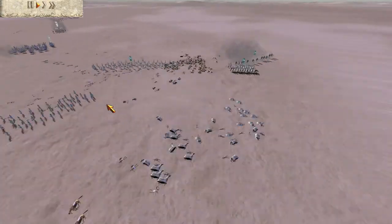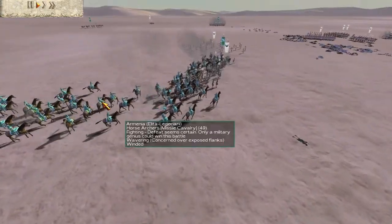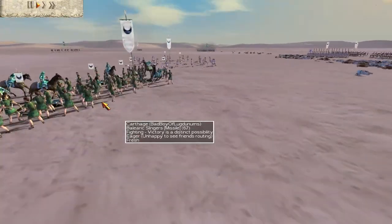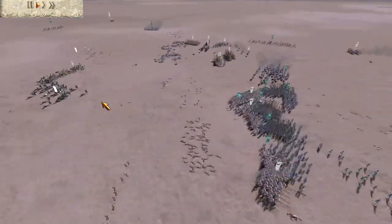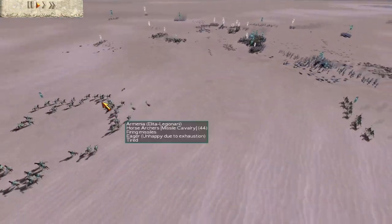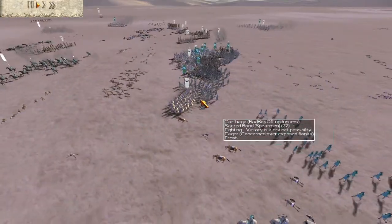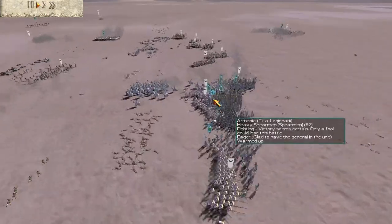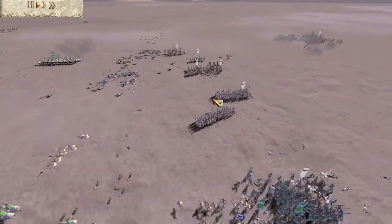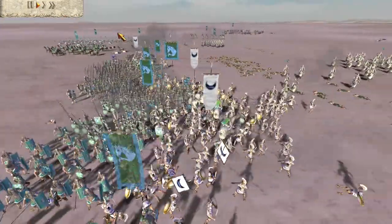I'm going to move my archers around to the flanks as soon as I can. I'm using my Horse Archers here to try and pick off some of his Balearic Slingers, but I didn't really think this through very well because they are Gold Gold, so my Horse Archers don't actually manage to achieve that — so that was probably a bit of a waste. My Legionnaires are getting owned, but I'm able to get Cataphracts around behind them. My archers are getting chased down, so there are mistakes being made by myself and my opponent.